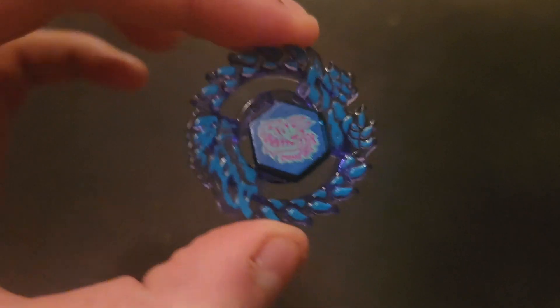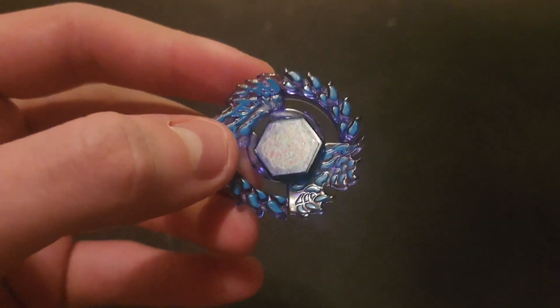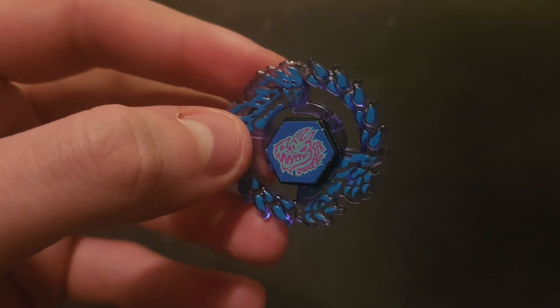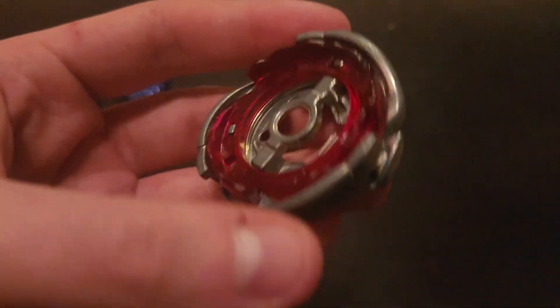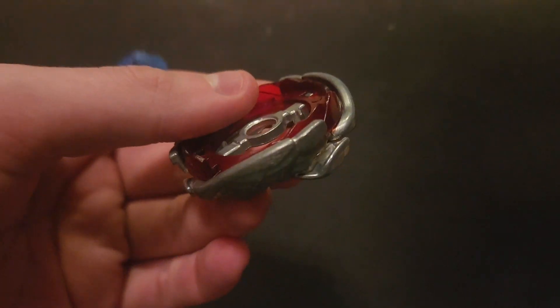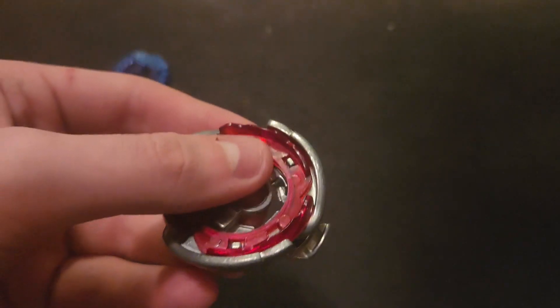Like always, we're going to be sticking with the same face bolt and energy ring — we do this every time, it's what makes the Beyblade the Beyblade that it is. For the fusion wheel, I went straight to the Big Bang fusion wheel. We're doing this because Ray Gill is originally supposed to be an attack type, and what better attack 4D wheel than the Big Bang wheel.